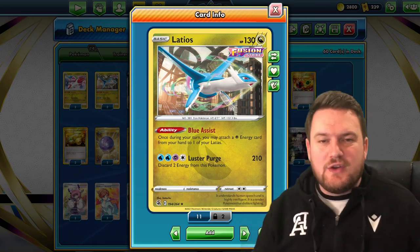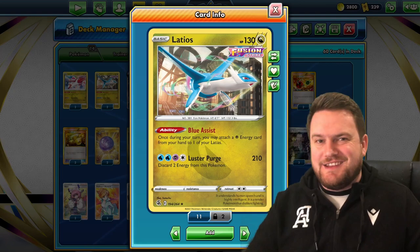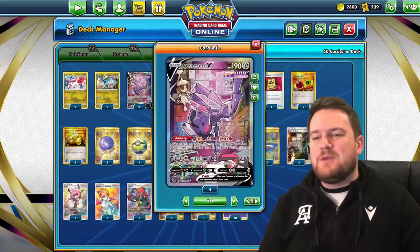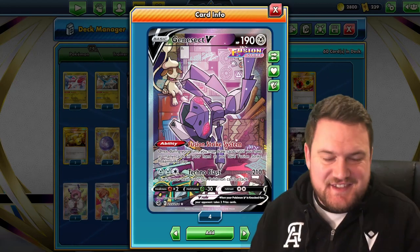The energy comes from your hand, which is good. You can always find energy in your hand whether or not you've got any in your discard pile — it doesn't matter. You can just get them on there. The thing I really like about this is that we can also play Genesect for the Fusion Strike System ability.